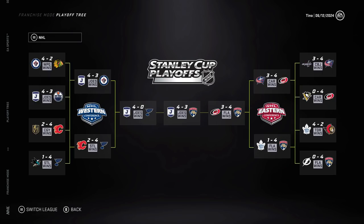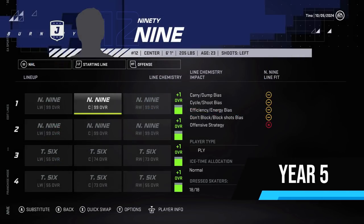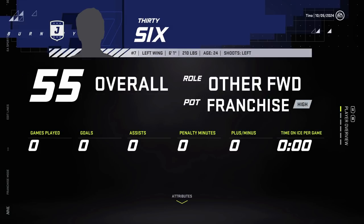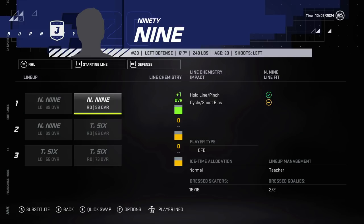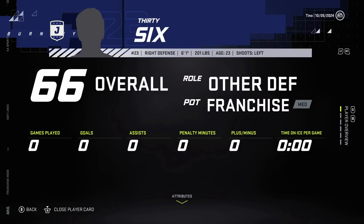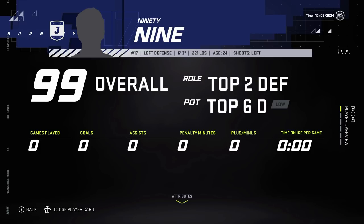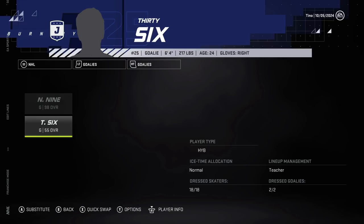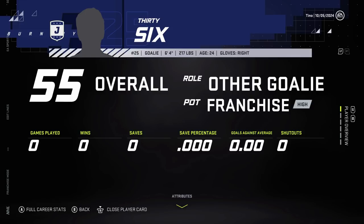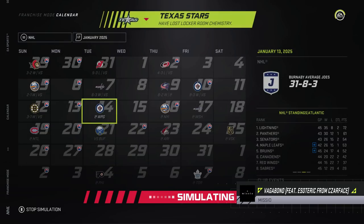They had a few close calls — the Jets in round two took them to seven, and so did Florida in the finals. Players are still progressing at similar rates, though the best lines put the 74 overall player on the last line. The potentials are still unaffected — we did see one small change with medium franchise instead of high, but that's not really major. The goaltender is at 98 overall, and still high franchise for the 36 goalie who is now at 55 overall.